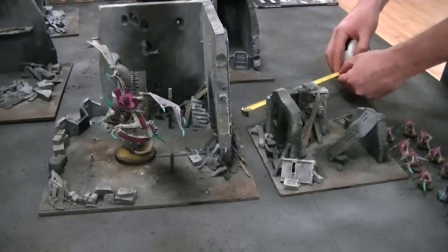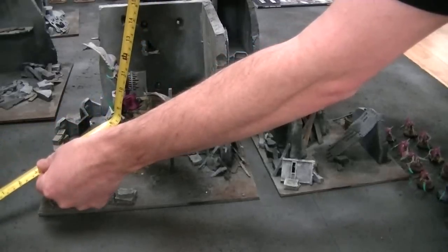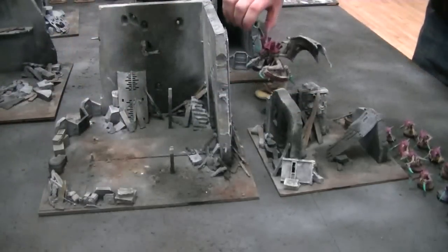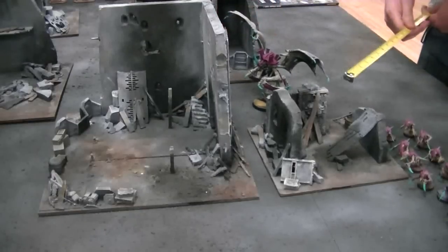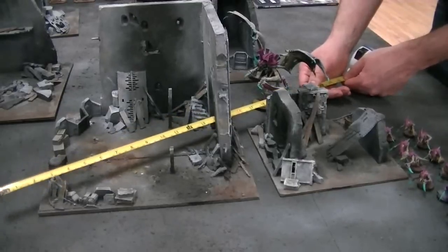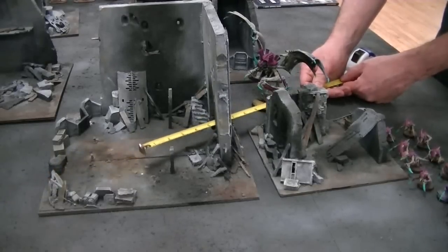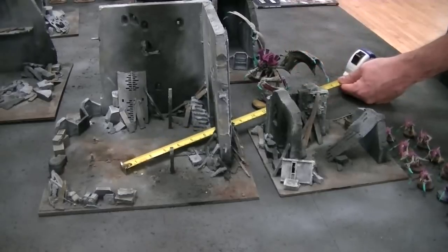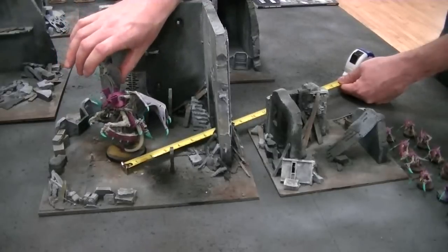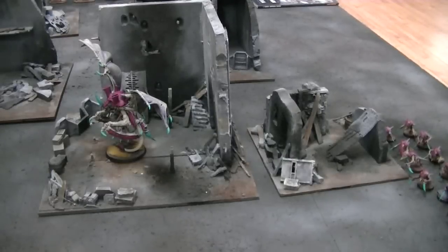That means I need to roll about 8 inches for my charge distance. These ruins, because there's a clearly defined base, are also area terrain, which means I will get a cover save whether or not I am 25% obscured. Of course, that won't matter because my armor save is plenty for these guys.